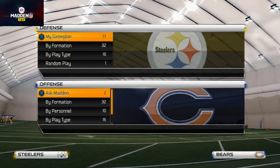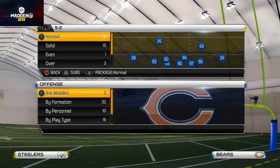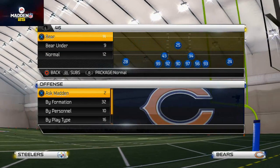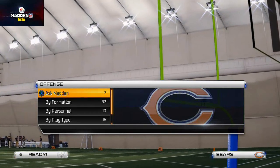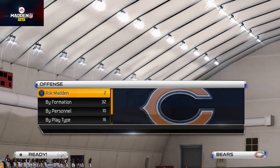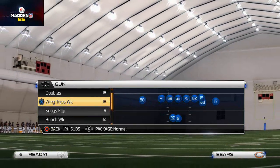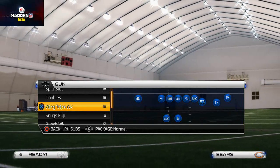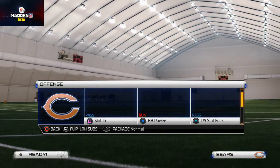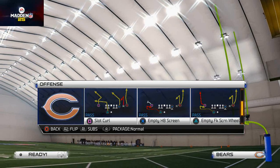Welcome to today's video. We're going to be talking about how to beat man-to-man coverage from the Tampa Bay Buccaneers playbook. We're going to use a formation we used last week, but with another play today. The formation is the Shotgun U-Trips Week, also called the Wing Trips Week, but the play we're using is different — not the Giant Slot Wheel, but the Empty Fake Smash.